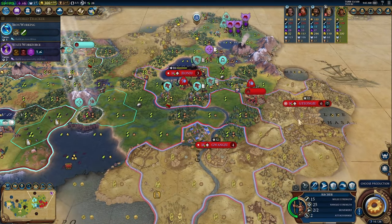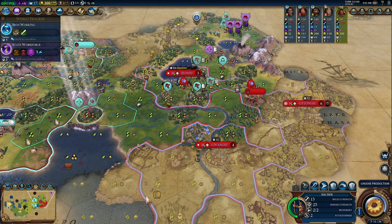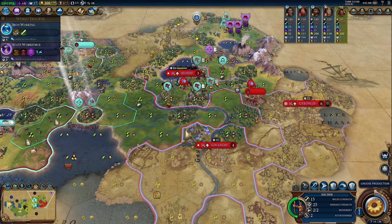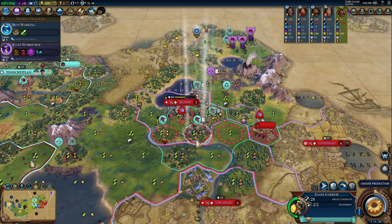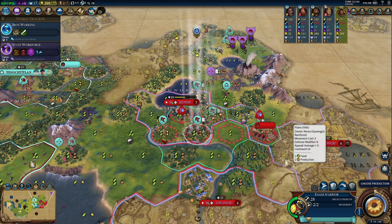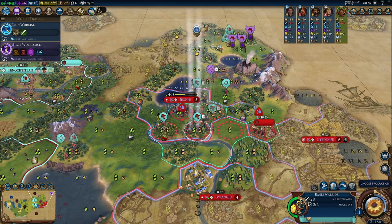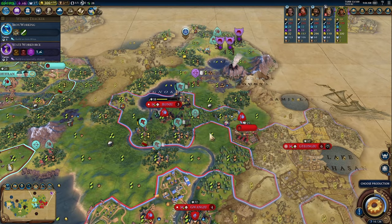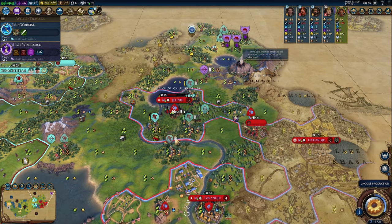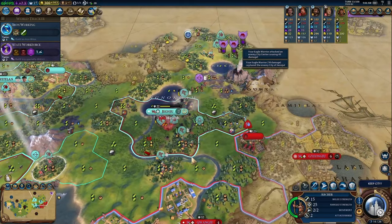They're going to be getting their city walls up — you can see them building it, and even this city looks further along. We definitely want to get down there and raid. It looks like we're not going to be able to conquer them so we'll run down and pillage quickly. There's only one turn until Iron Working — we have the iron — but you know what, let's just get going. We'll shift this guy down so we can get our vampire closer and hit them with a stronger unit first to do the most damage.